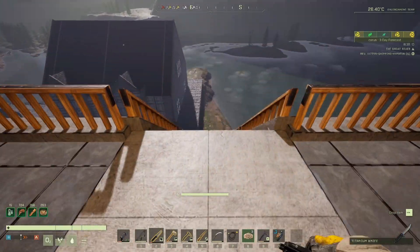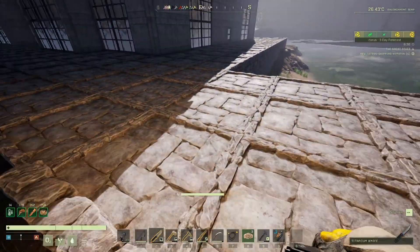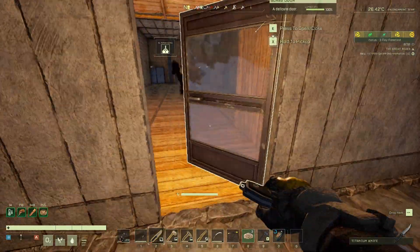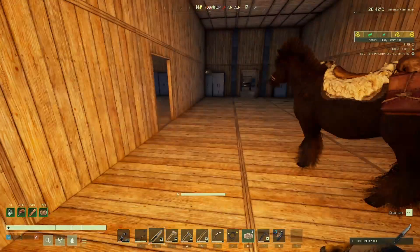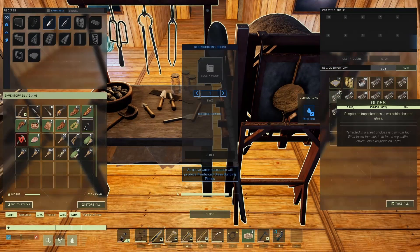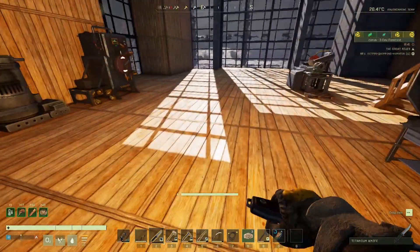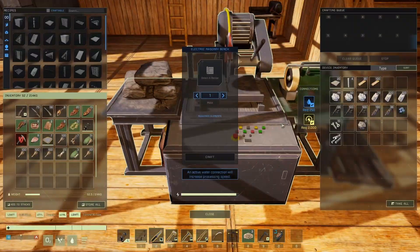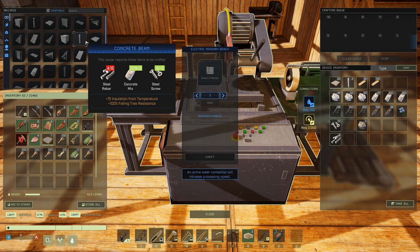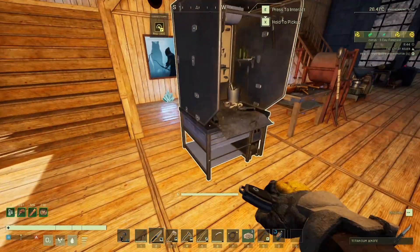We've got those beams to put there, so we need 20 of those. I'd prefer to have extra as well if we can - so we'll get some more foundations done, get some flooring done. I think I'm going to stick with concrete, although I might just have a look at what it's going to be like with glass because I think we've got some glass floors. I want another 16 of these.